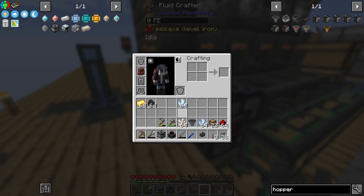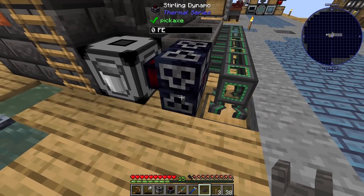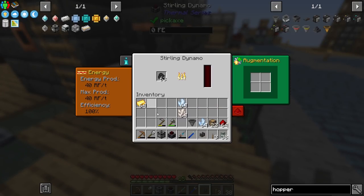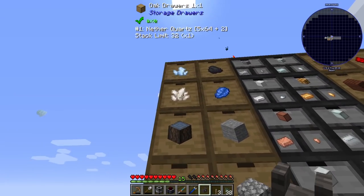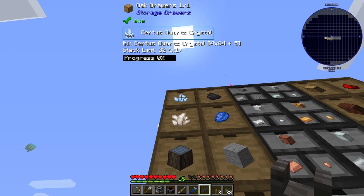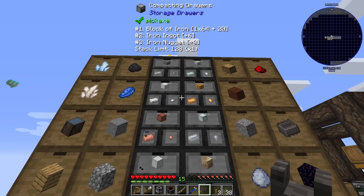Two stacks of quartz enriched is going to need six stacks of either certus or nether quartz, so it's going to get expensive really quickly. Let's do that there and get that done. We're at 40 RF. One more thing - let's grab enough for the three-to-one ratio, putting a little bit of both in.